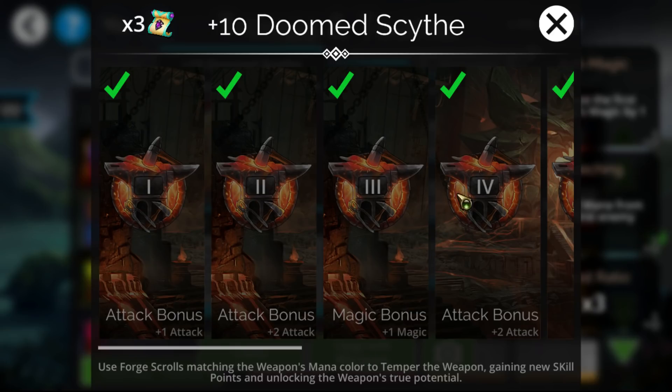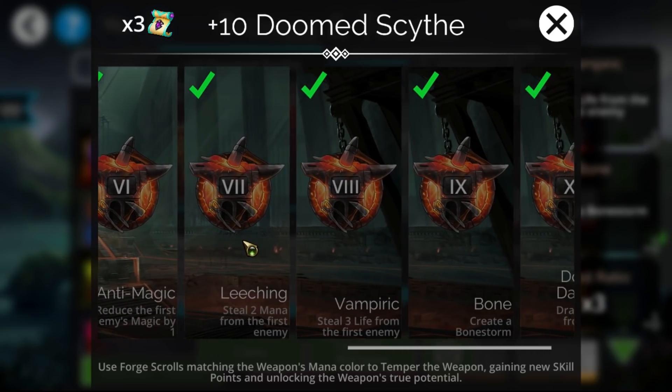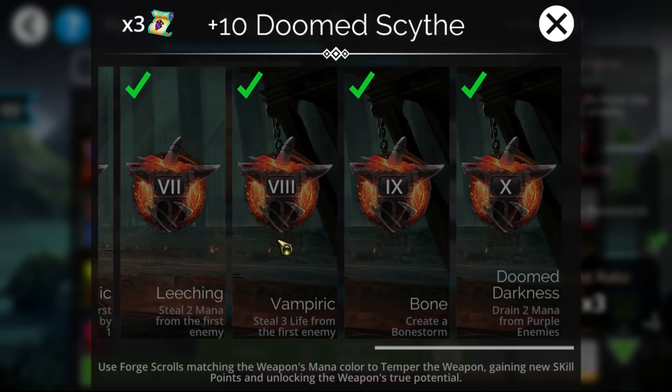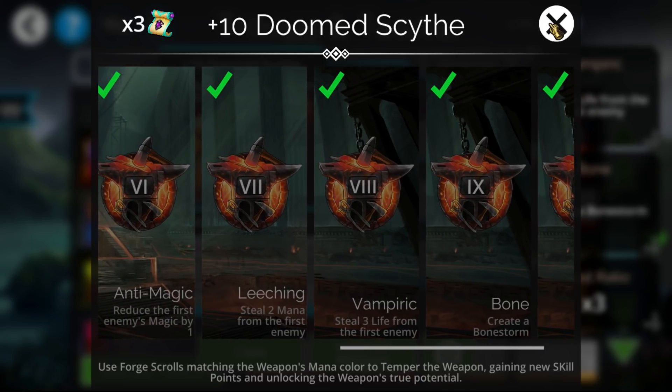One of its more relevant factors are all of the secondary effects that it has. My main ones being that it steals two mana from the first enemy, so you'll always be able to get some of the mana drain. You have a two mana drain to absolutely all purples, so if you're using this for something like a purple counter, you can use it for that as well. And it ends up creating a bone storm, which is probably its absolute most relevant aspect, allowing you to cover both skull creation and extra skulls coming onto the board with one single cast.